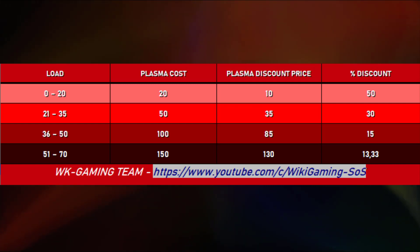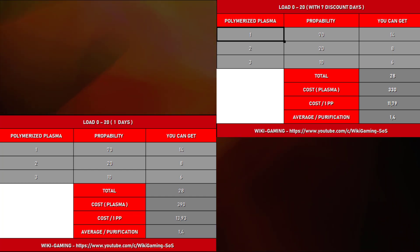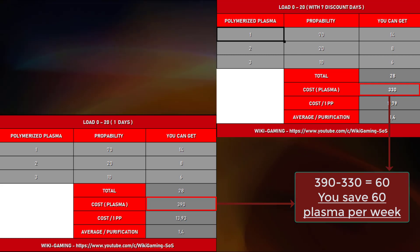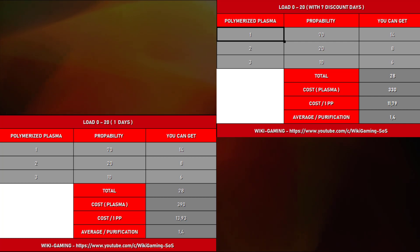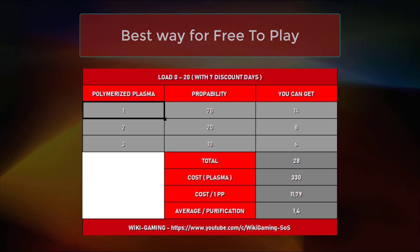I show you the discount prices so that you can realize the savings you can make in plasma. To get the free polymerized plasma I advise you to do this because you will get seven times the discount price. Be careful — you can use your 14 purifications on days when you need to use plasma to reach your levels. We will simply see the difference between using one purification per day for a free-to-play and doing all 20 in one day. The first thing to notice is that you can save 60 plasma just by being patient. The saving is about two plasma for one polymerized plasma.